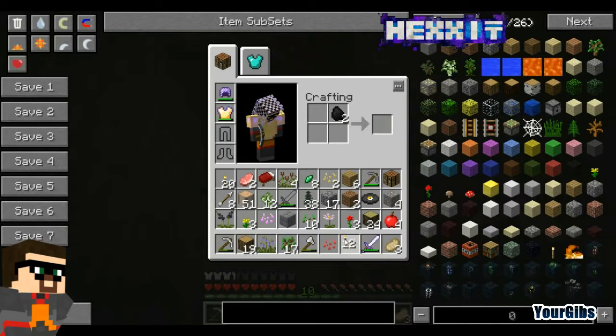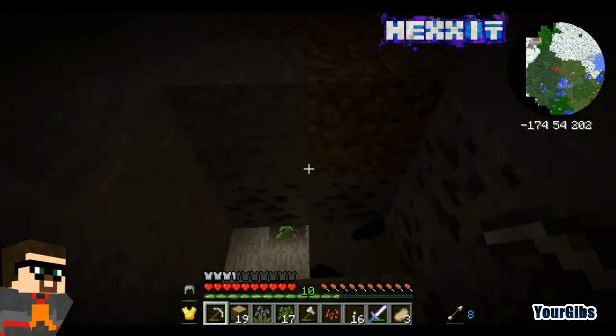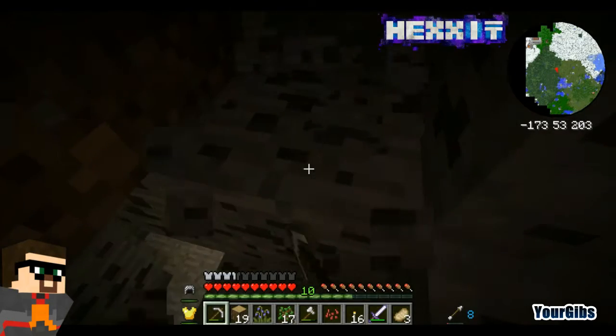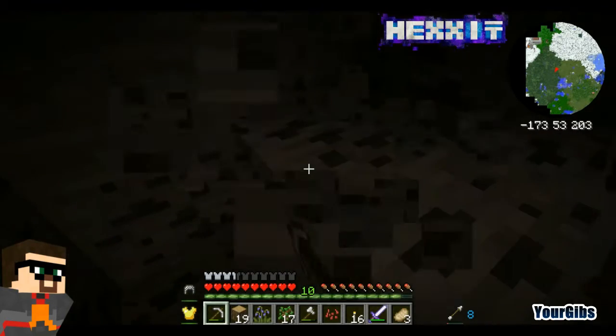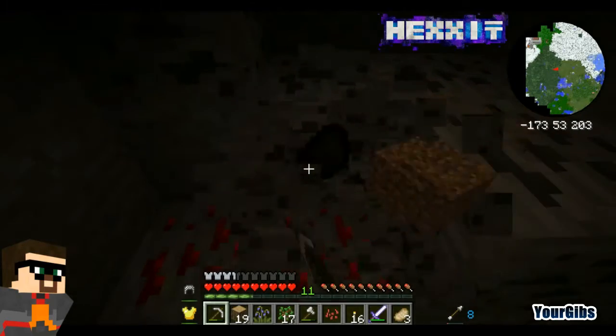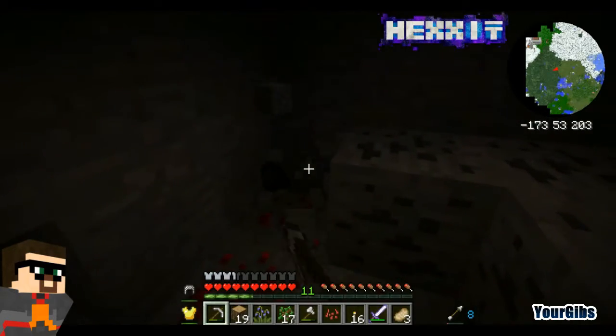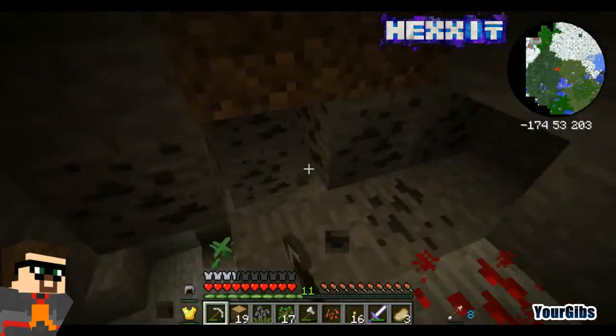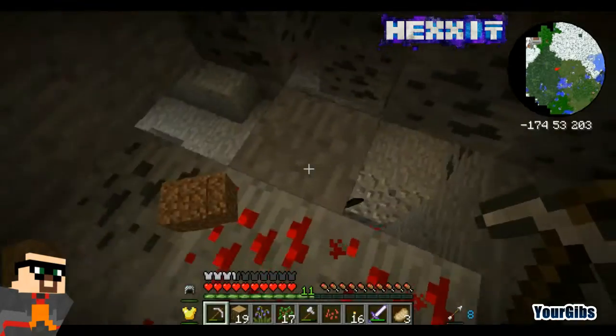Let's quickly make some torches here. Use all the wood. I really need to manage my situation here a bit better. This is pretty typical for me in Minecraft — I set up a base and then wander off. That's just the way I roll. But you know what? It is what it is.